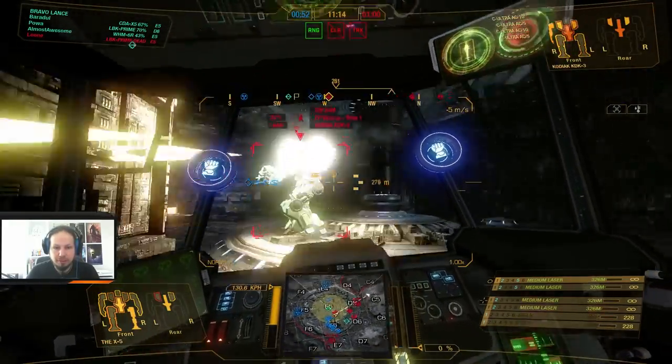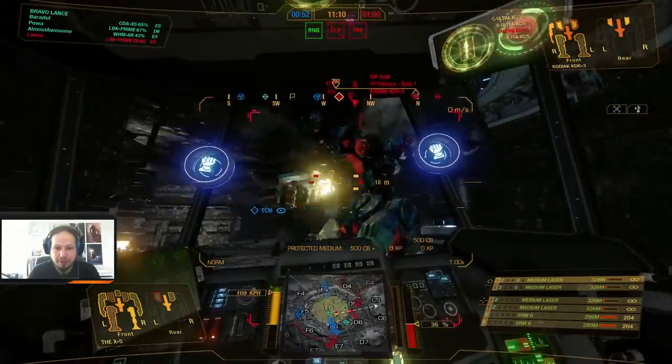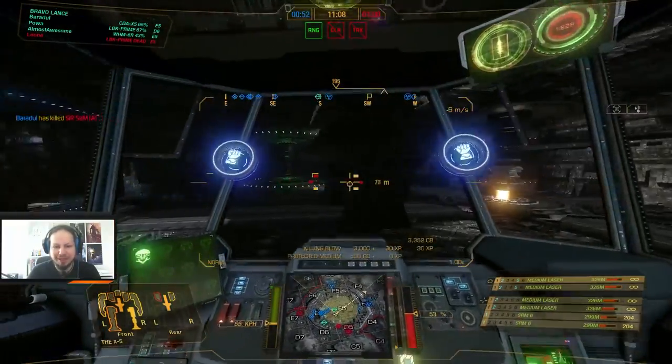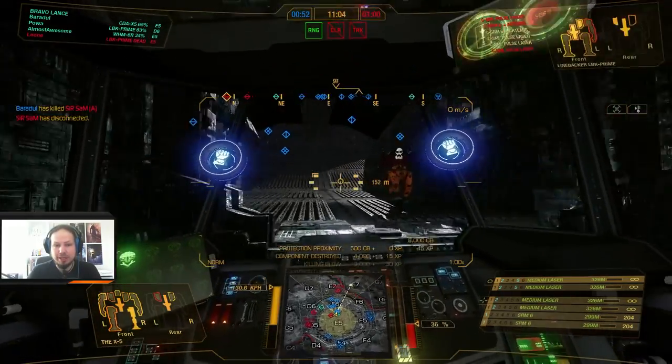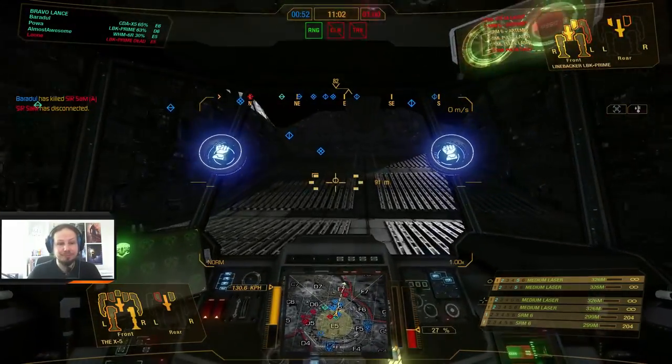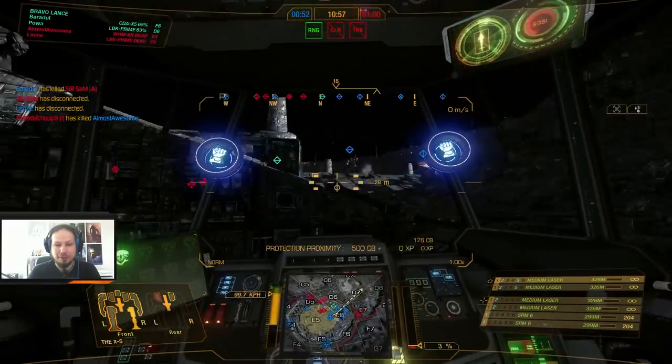Sneak around here. Get behind him. I just killed him! I hope that my team is doing something on the right now, which is not true. In my condition I can't do it on my own — I can strike and harass, but I need my team around.